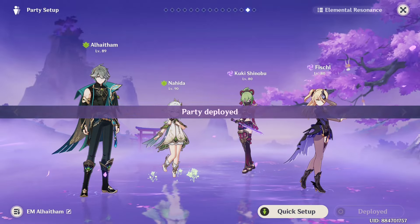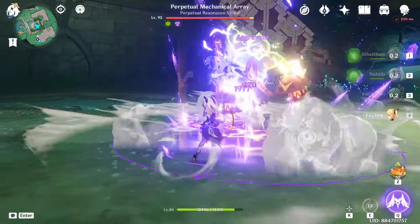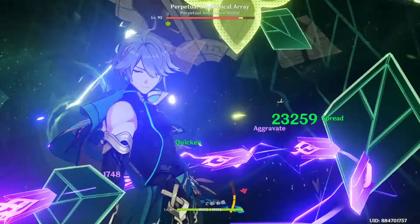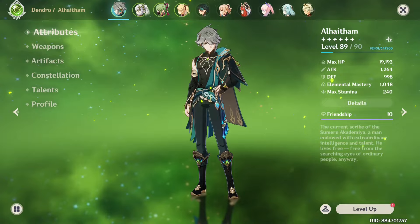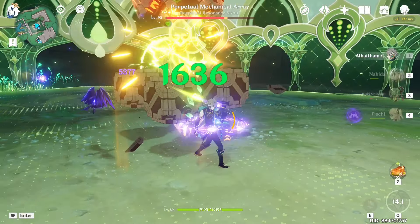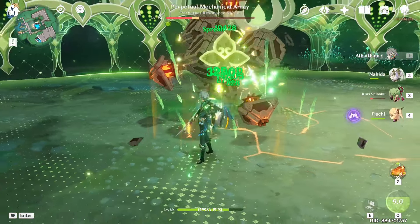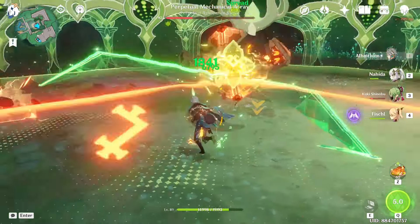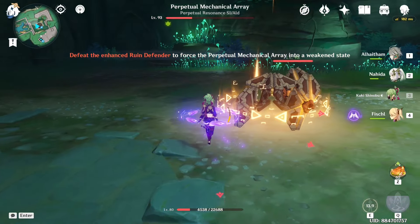Here I will be beginning with my favorite spread team, which is actually one of his better ones. Basically, what you're going to want to do is have Dendro and Electro meet — that will create Quicken. Quicken stays on the opponent, and then once you have Quicken, you apply more Dendro with Alhatham, and that's big damage. Alhatham in Nahida's field has about 1000 EM, which is perfect for a team like this.